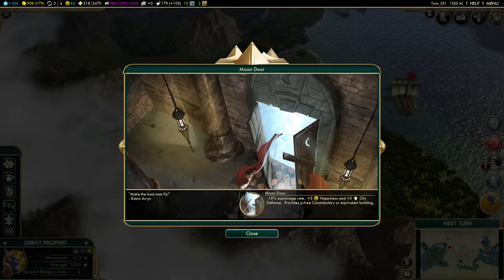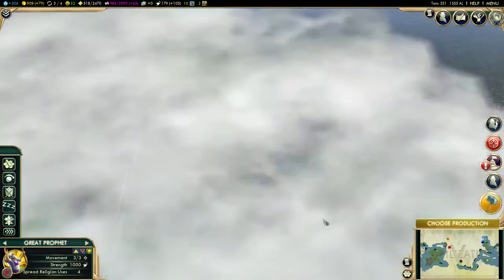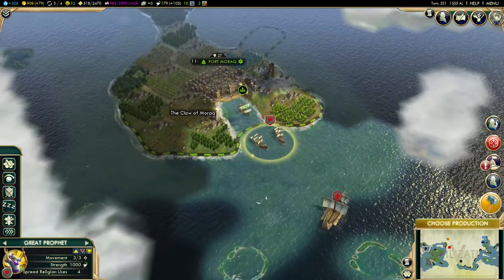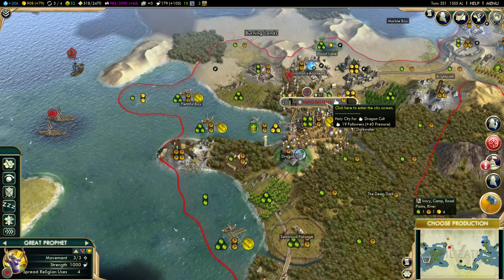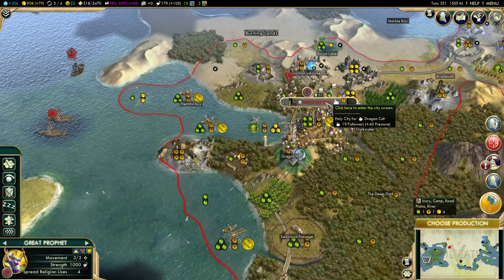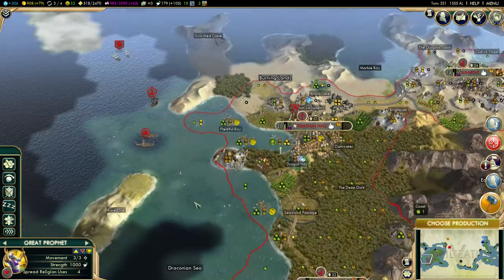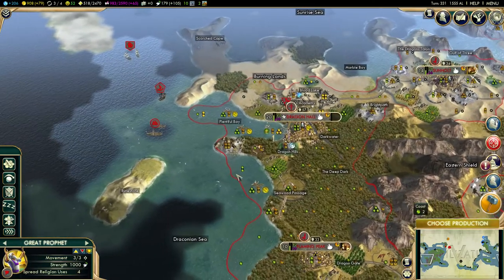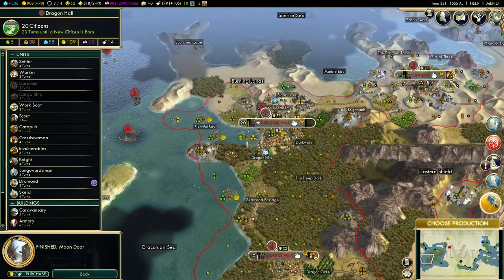Welcome back to our Draconian Empire in Civilization 5. Last episode we finished the construction of the Moon Door in Dragon Hall. The Moon Door is basically just the entrance for our dragons into our capital city — obviously they're flying creatures so they need to get in somehow. We can apparently now construct a new project in Dragon Hall.